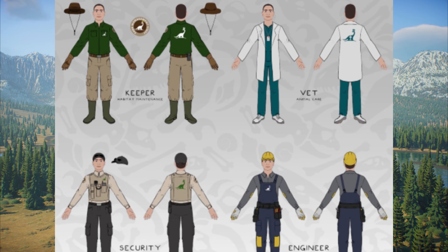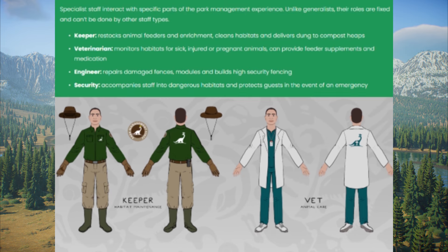Then we have specialists, made up of keepers, vets, security, and engineers. You obviously need a keeper to look after your animals, make sure they're fed and the exhibit is kept clean. You definitely need vets in case the animal gets ill — I wonder if dinosaurs might catch different diseases and you'll have to send them to the vet. Security is very important in case an animal escapes; they'll dart it and get it back in the enclosure. And engineers will be responsible for maintaining sturdy fences so animals don't get out in the first place.